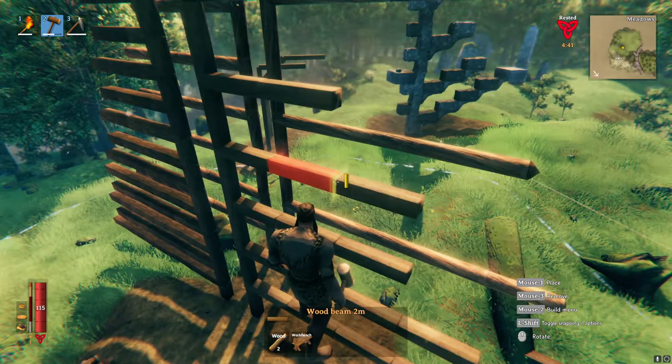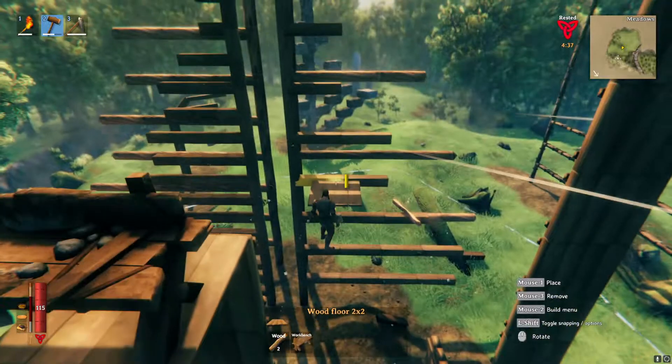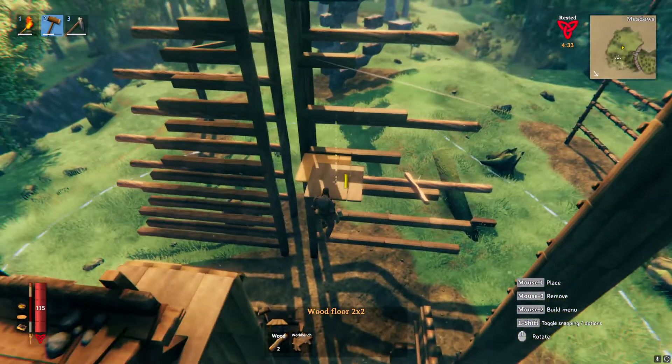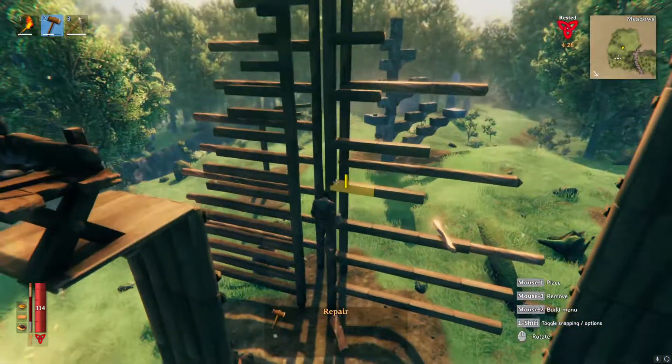Remember, this is the maximum distance you can get without supporting anything else. If you want to add a floor piece, for example, you need to go one piece back. The rule of thumb here is not completely perfect, as you can see, but it comes pretty close. The same applies for core wood, as you can see on the other side.